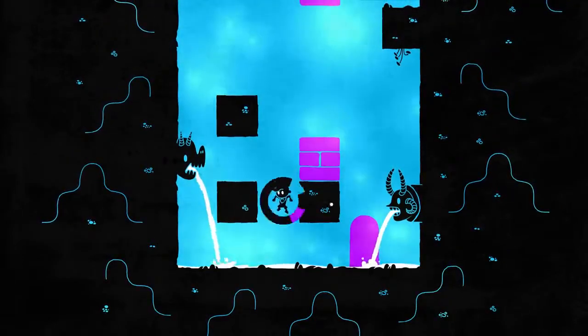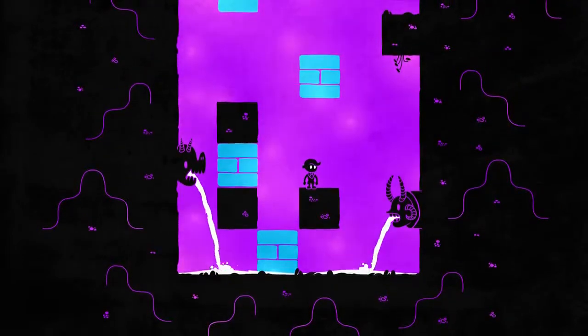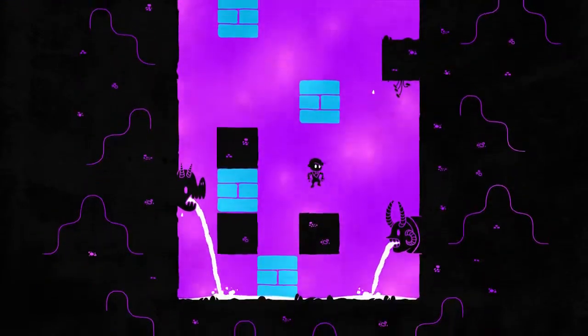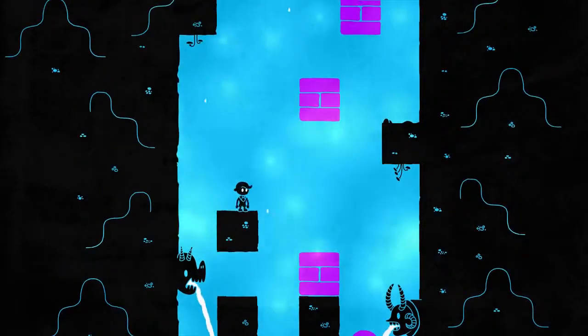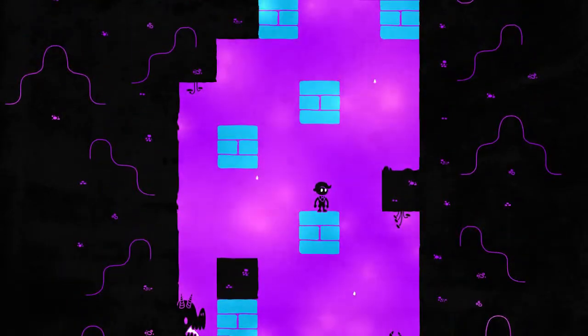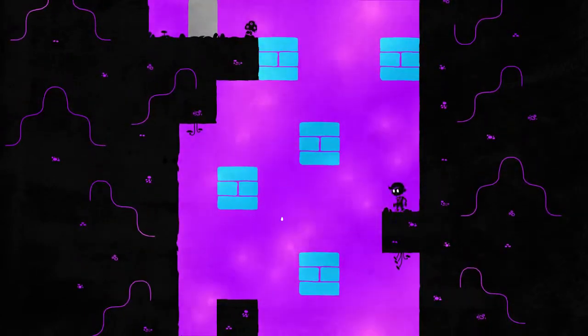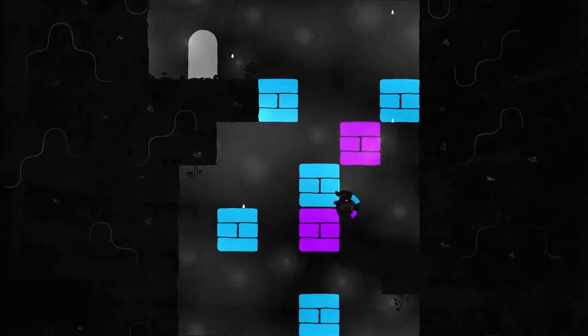Hue is like the love child of games like Limbo, Super Metroid, and Paint — yes, Paint. It's a stylish puzzle platformer with beautiful music and a charming story that could bring tears to a stone gargoyle's eyes. At the price that it's selling for and the amount of systems that it's available on, you need to buy this game.